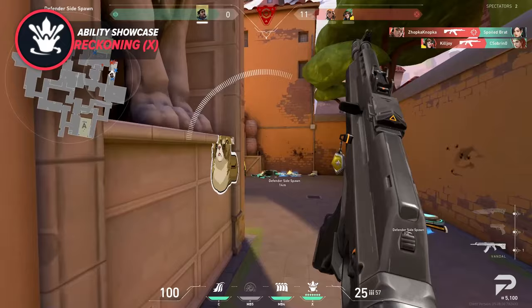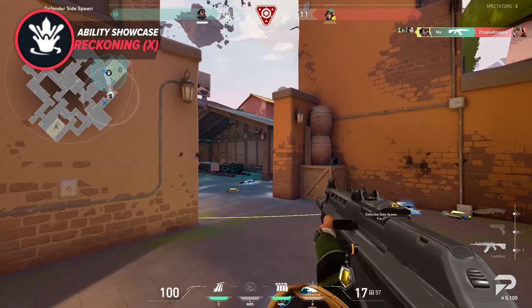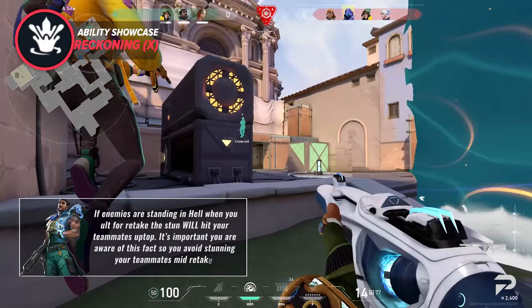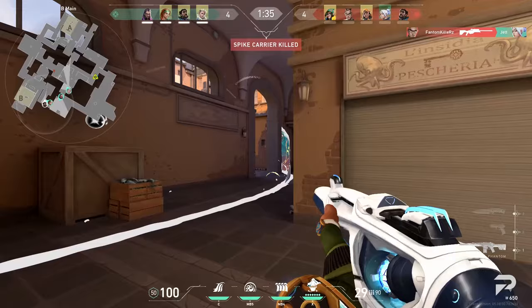The best times for using his ultimate are when your team is looking to take or retake a bomb site. If you use the ultimate on smaller bomb sites where multiple enemies are close together, movement is almost impossible since the stuns overlap on top of each other — Ascent B site is a fantastic example. However, your teammates are not immune to these geysers. On A-side Ascent, if enemies are standing in Hell when you ult for the retake, the stun will hit your teammates up top, so be aware of this to avoid stunning your own team mid-retake.